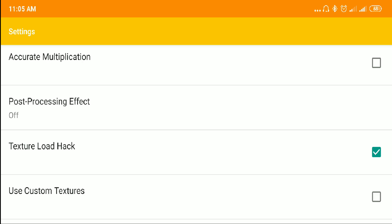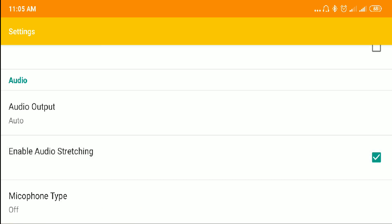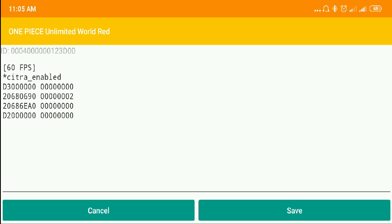The speed cheat is very dependent on the texture load hack setting — if this setting is turned off, then the cheat won't work. I also enabled audio stretching. Now let's check out the cheats. This cheat is a variation of hazardous's 60 FPS code, so kudos to him and GBA Temp for working really hard to find the codes. Once you're done putting the cheats in, just hit save.